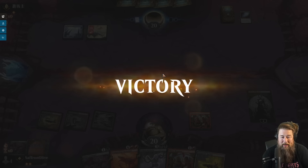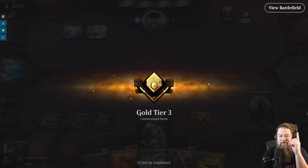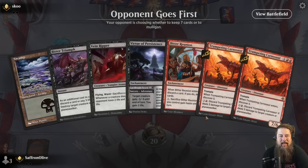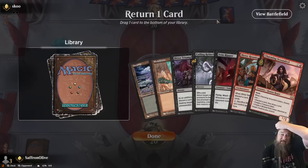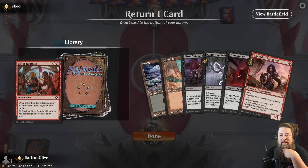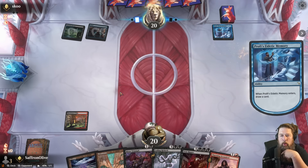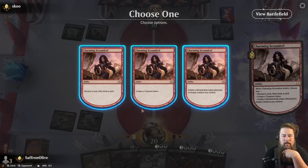We keep our hand — no Duress but opponent is mulliganing very aggressively, down to four. Our odds might have increased, though Simulacrum Synthesizer can still steal wins with very few cards. We draw Liliana and Coiling Rebirth — okay! Opponent passes, we play Liliana — do you have a counter? No! We tick up, discard a Bitter Triumph — they didn't have the right mana to counter. The Liliana on the mull is just so brutal. That looked pretty scary, but in the end we managed to sneak past the control deck and rank up to Gold Three.